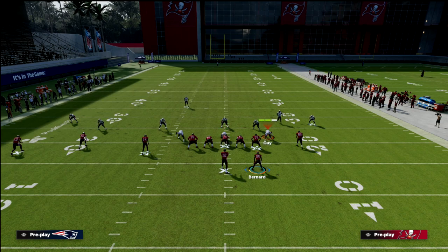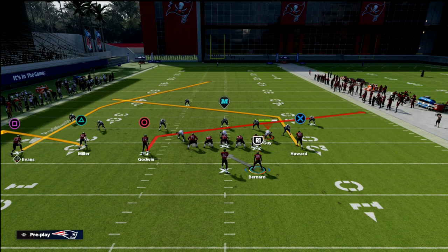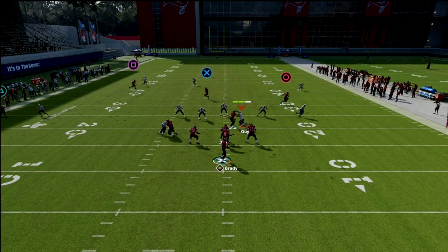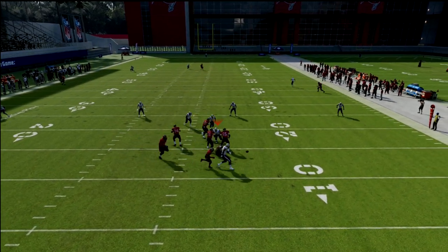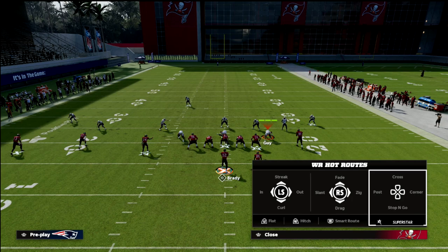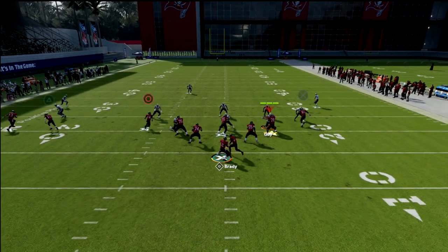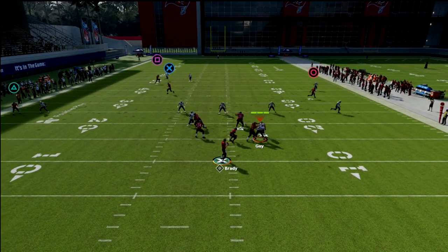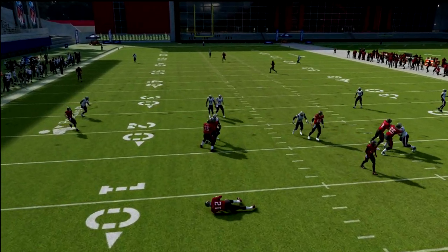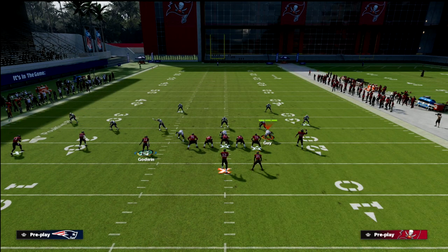I'm going to come out in a cover three defense and set up a simple route combo. What I want you to watch is the post route on the left — it's going to run and then really drive forward and continue to run all the way across the face of the safety. You definitely need time for this, which is why we have quick reads underneath. Notice that it keeps running across the face of the safety.